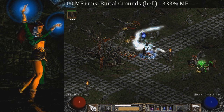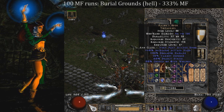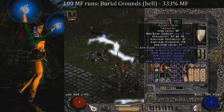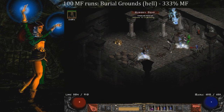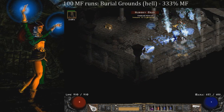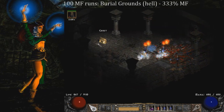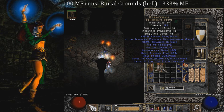A couple runs later, on run 38, we find some Marrowwalk boots off the ghouls. Finding skeletal boots off undead creatures is kind of funny. Nothing that great, but worth mentioning.